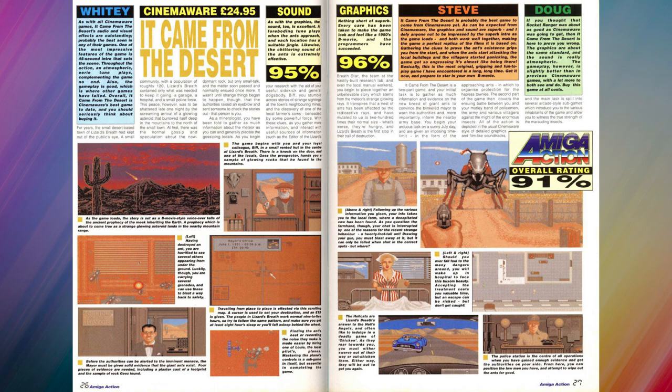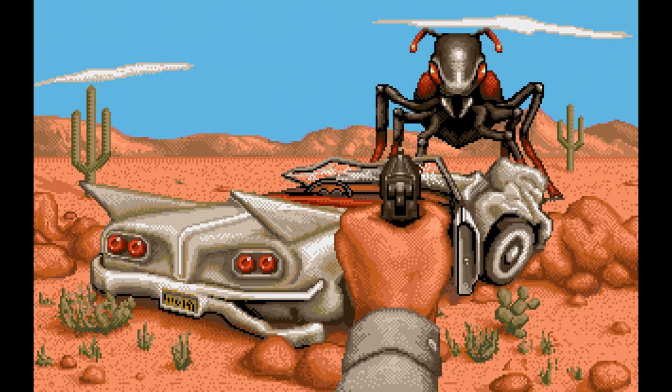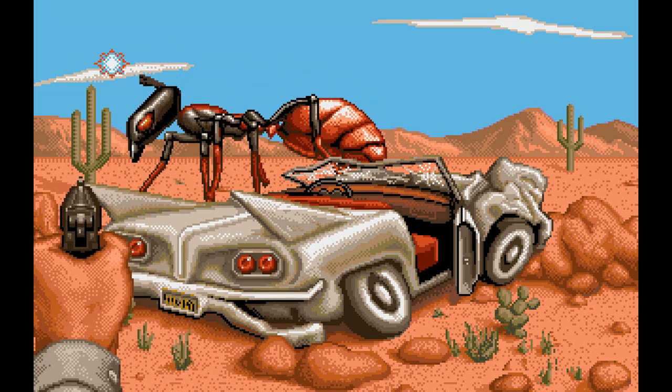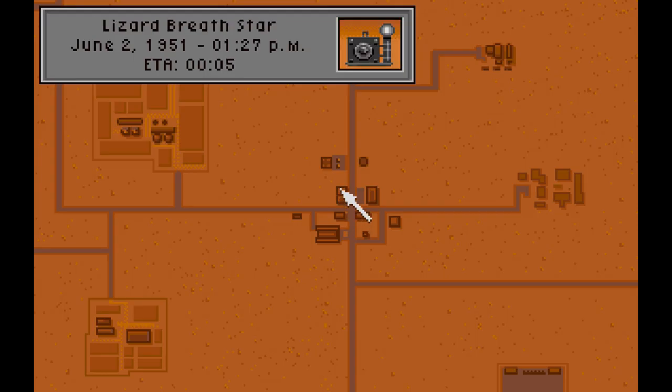Amiga Action gave it 91 overall - an excellent score - with 96 for graphics and 95 for sound. The reviewer Doug says if you thought Rocket Ranger was about as good as Cinemaware was going to get, then It Came from the Desert is here to prove you wrong. Graphics are about the same standard and the sound is really atmospheric; the gameplay is slightly better than in previous Cinemaware games with a lot more to both see and do. I'm pretty sure a lot of you have played this - it's a classic. There's also an expansion pack, It Came from the Desert 2: Antheads, so even more value.